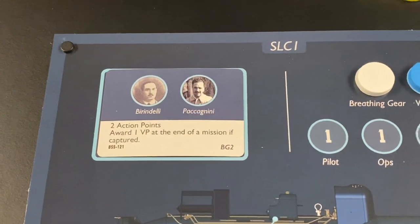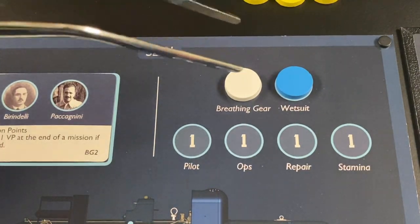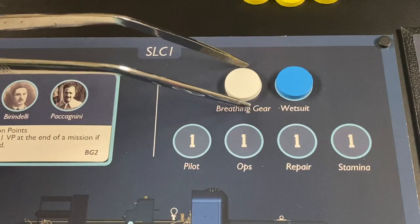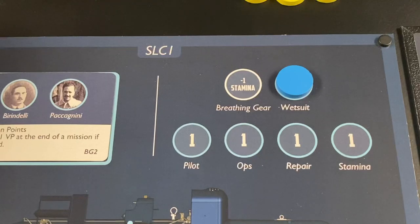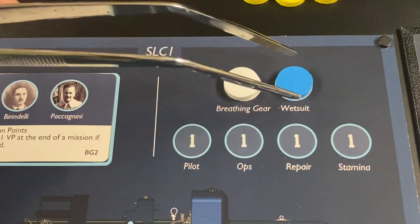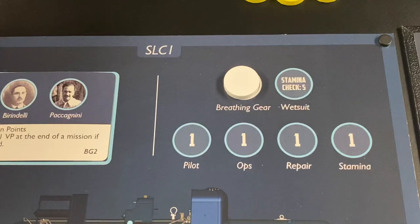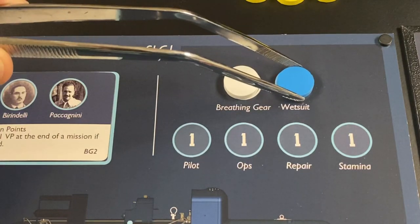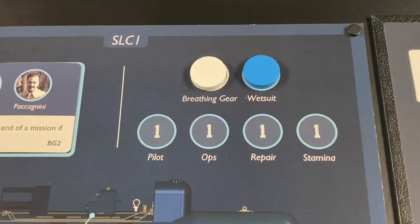In addition to the systems of the SLC, the crew starts the game with breathing gear that is operational unless a malfunction occurs, in which case you remove the disc and their stamina decreases by one. Also, their wetsuit — if fully operational, great — but if not, their stamina checks require five or more to succeed instead of four or more, making it more difficult.